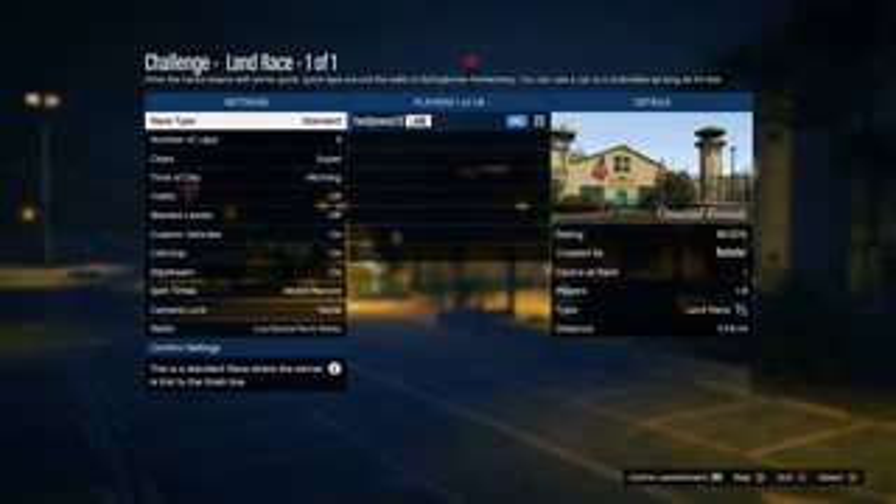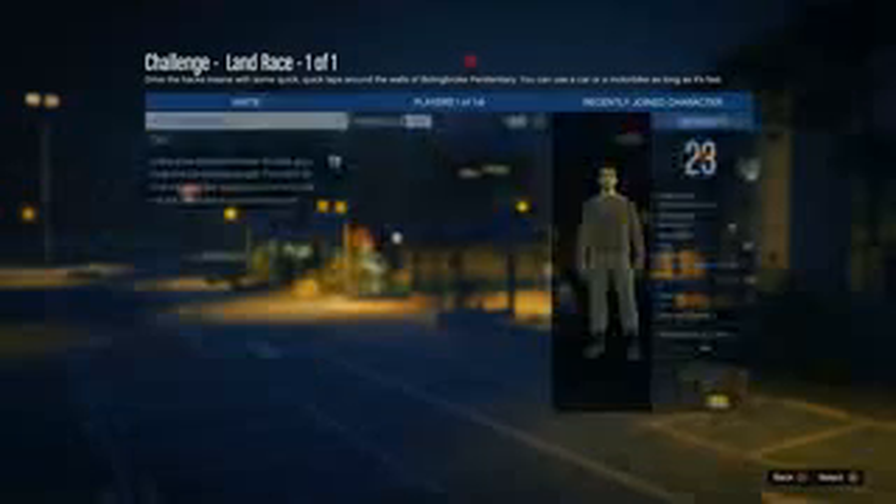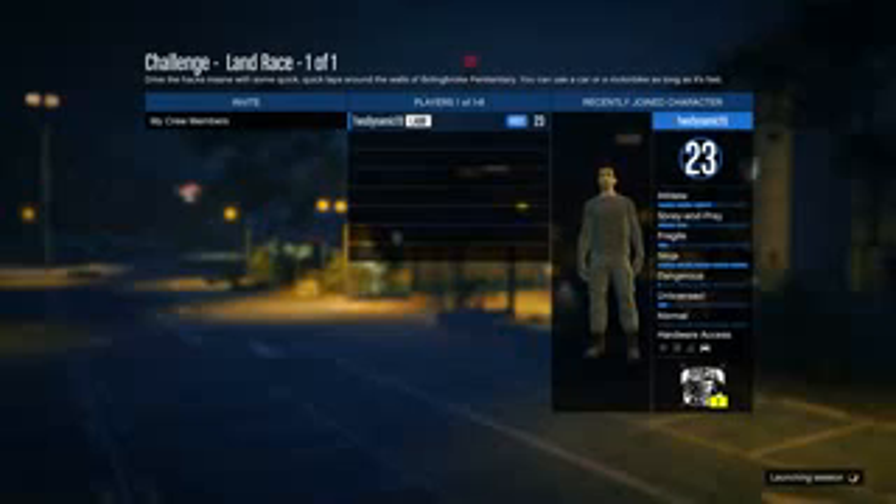From there, you can double that money in a matter of minutes. Essentially how this works is that when you start up the race, you automatically place a $250,000 bet. Because you're alone, when you win the race you gain $500,000 back, and because you're alone you are easily going to win the race. So you put in $250,000, win the race, and get $500,000 back — which is absolutely awesome. Go ahead and select the race, hit confirm settings as quick as you can, and it will spawn you in.